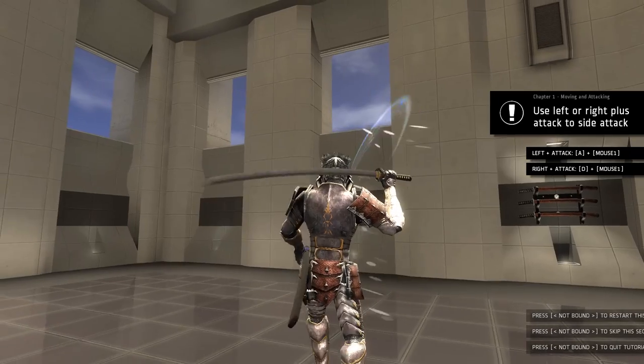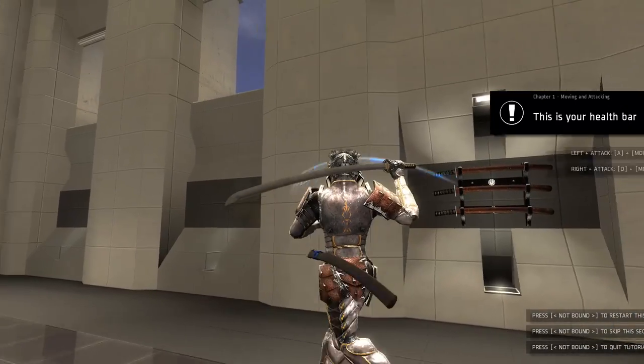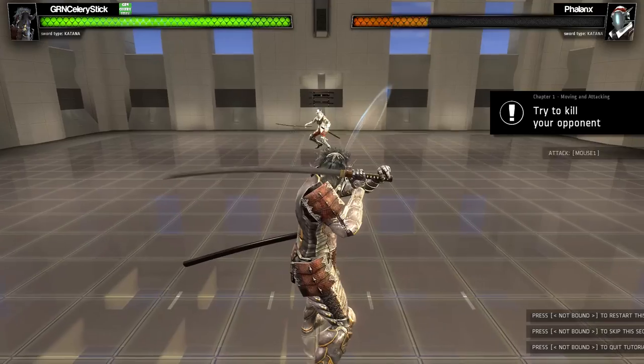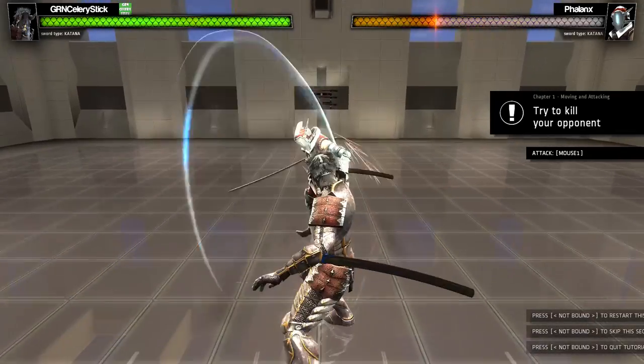So left attack is left click, and right attack is right click. This is your health bar — thank you very much. Try to kill your opponent. Let's do this — hack and slash. Jump attack.